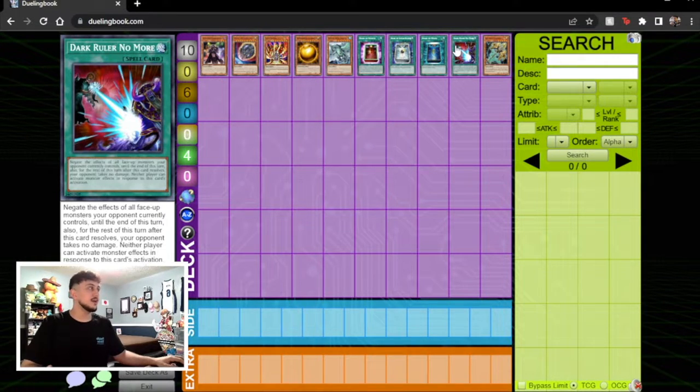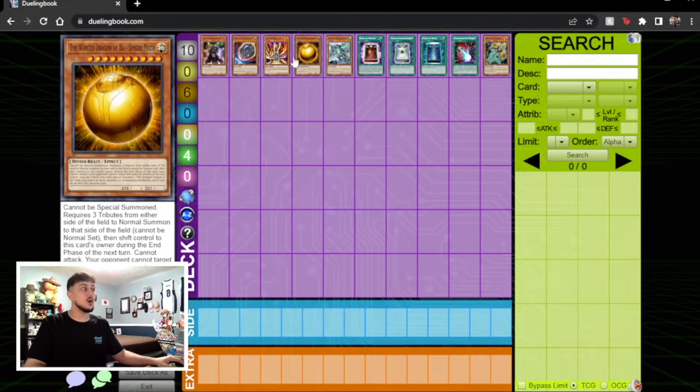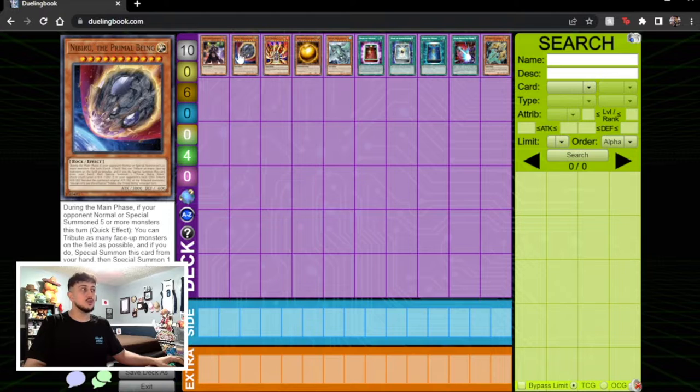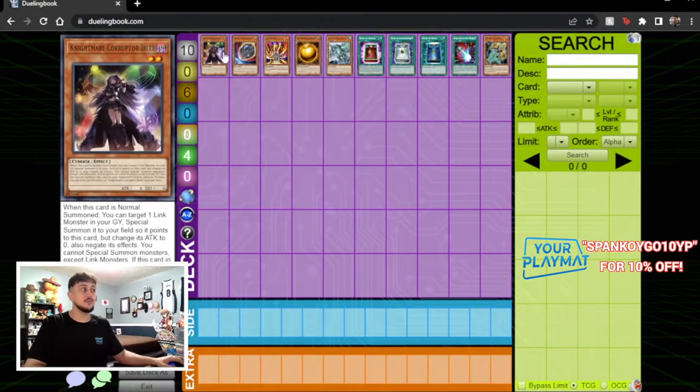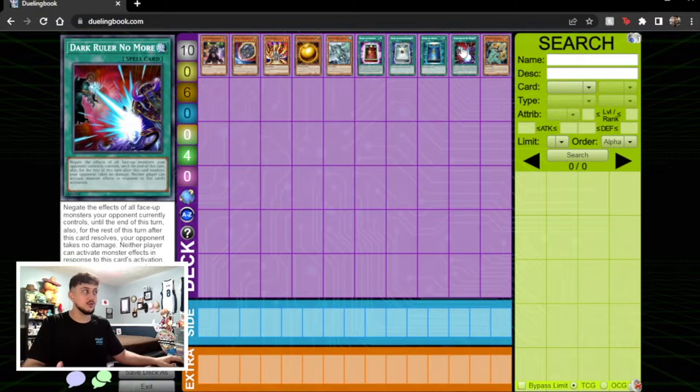Dark Ruler No More is another powerful spell that the go-first True King combo variant loses to pretty hard — it's really good into Sprind and Branded too. Last but not least, Lancia is just really good into both builds since it's always activating on your turn. Whether you're going first or second, Lancia gives you a hard time. This card is absolutely insane against Dino regardless of which build you're playing. Looking at all these cards outside of Ibley, they're really good against the going-first build of Dino — so from this perspective alone the OTK build does look a lot better.